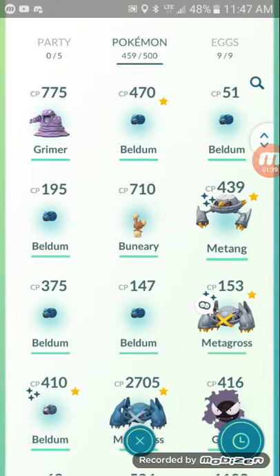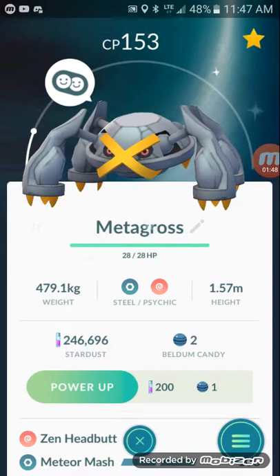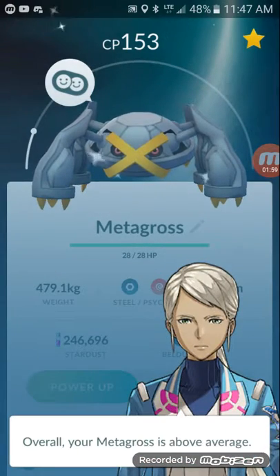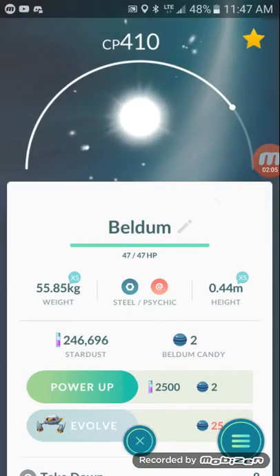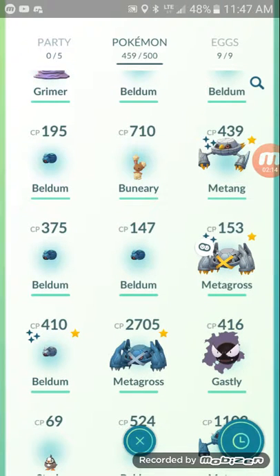Here come the Shinies. I got this Shiny Metang — this is a Metagross. It was like a 10 CP Beldum and the CP isn't good. The IVs are bad, but it's still Shiny, okay. I got another Shiny Beldum that I haven't evolved yet, probably will though. I should have waited and evolved this one instead of that one — I don't know when your Beldum's higher CP than your Metagross.